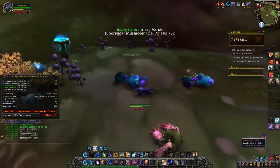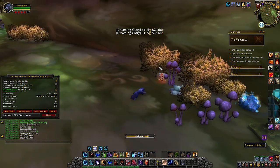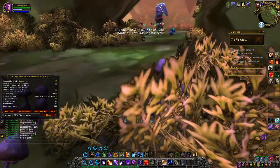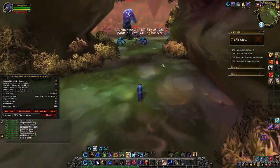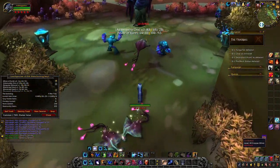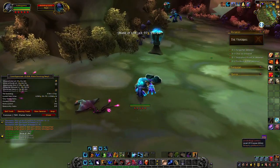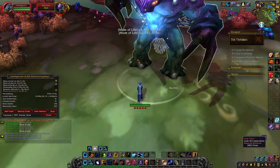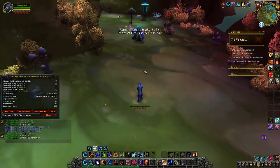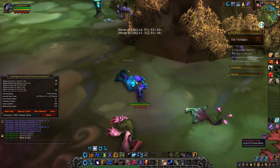I'm taking a right here at the first turn. I am Herbalizing and Skinning all these Bog Lord guys, and I am picking all of the flowers and mining all the ore. Make sure you've got your Darkmoon Fire Water to increase your Skinning and Herbalism speed. After we get that first Bog Lord, we'll take a left and go over and take care of this little group here.